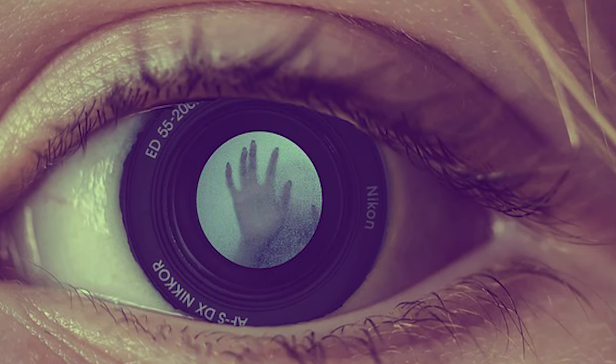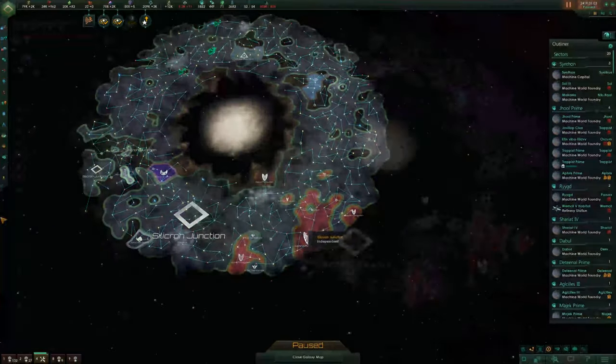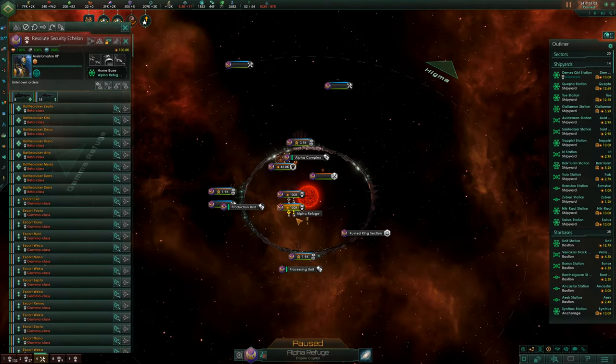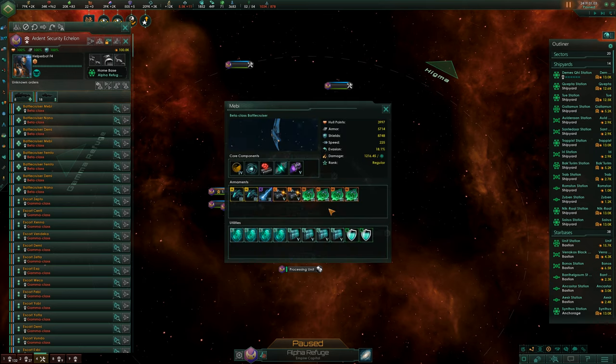Today we're going to look at how to actually examine enemy ships and figure out what kind of ships you should build to counter them. We're looking at the Alpha Refuge — zoom in, click on one of the enemy craft, and a menu appears on the side. This ship has eight thousand shields but only five thousand armor, so if we want to defeat it, we need to attack the shields.